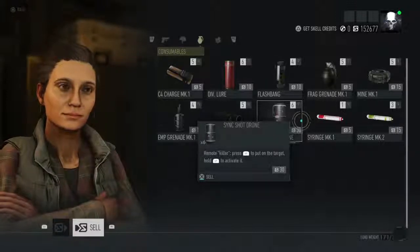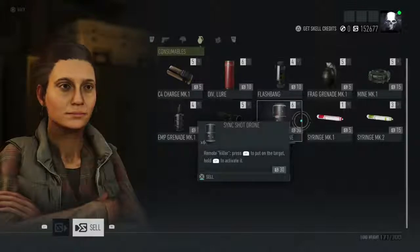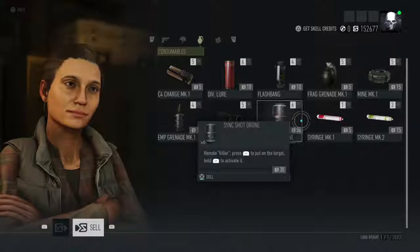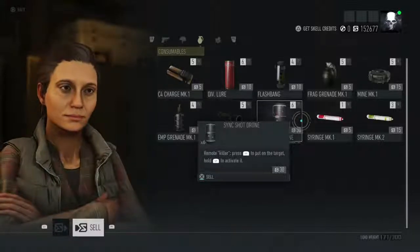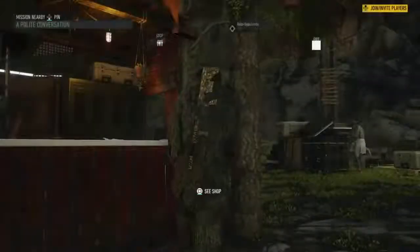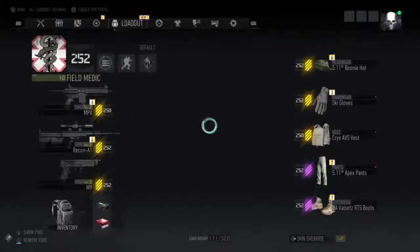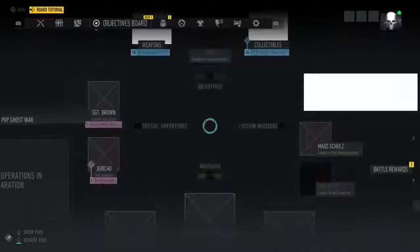Just delete or sell those items, and you'll be able to grab your adrenaline syringes. If not, just play a game of PvE and use all of your consumables. Then when you go into PvP, you'll be able to pick up whatever throwables or consumables are on the ground.